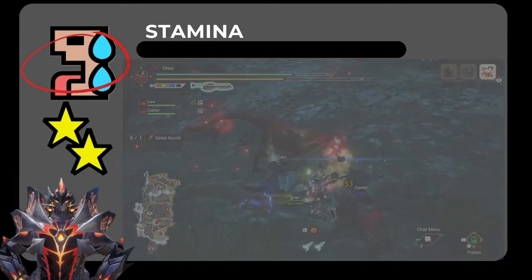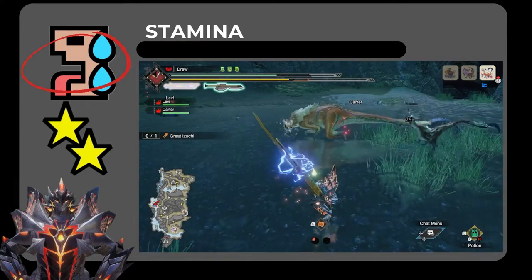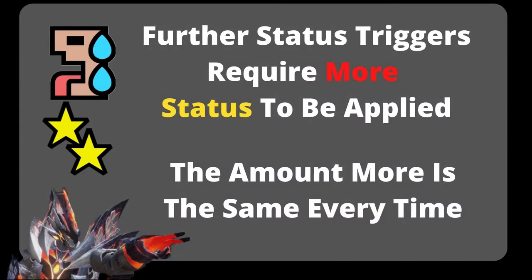When a monster runs out of stamina and it is not enraged, the monster will be in an exhausted state. It will often just stand there and drool, or move and attack very slowly. Just like other statuses, exhaust and stun become harder to trigger every time you trigger them.